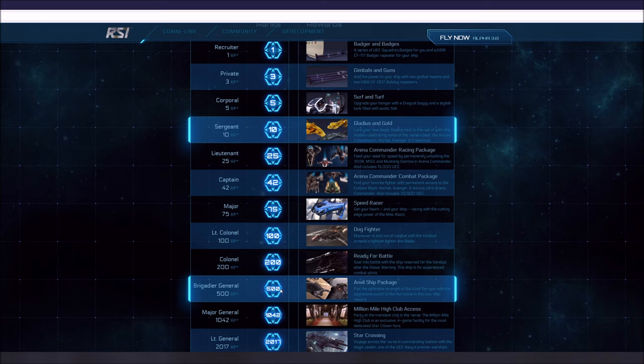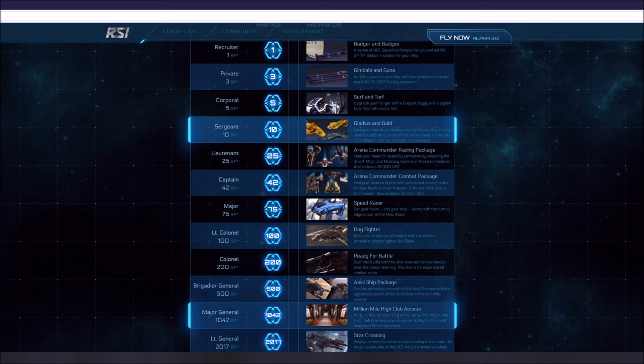Then we jump up to 500, which is a huge leap in amount, but you also get a couple of ships with this one: the Terrapin and the Hurricane. Pretty awesome. At this point you're getting five or six ships and a buggy, plus a lot of money. That's worth it — 500 people in the game, you deserve to get something like that. You brought in a lot of people.